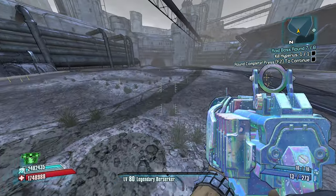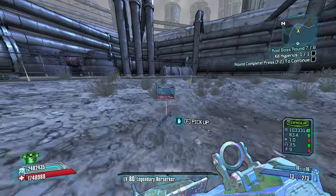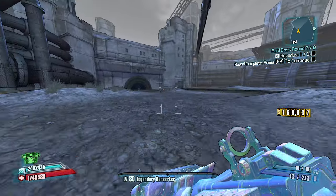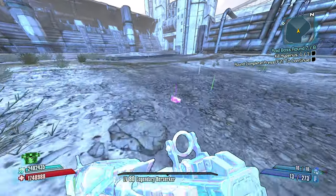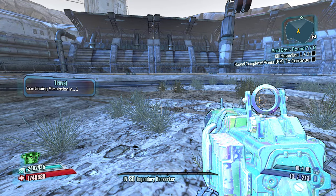What I would like is to get to Tiny Tina's Assault on Dragon's Keep and get myself a different class mod. That Storm — I don't like it, I'm going to stick with what I got. Looking absolutely powerful. This run is feeling strong already.